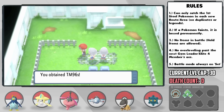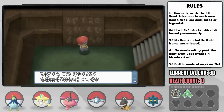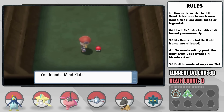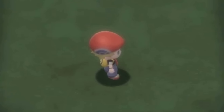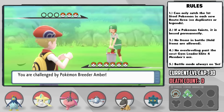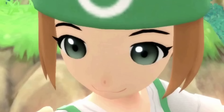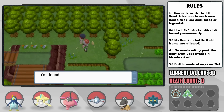After picking up Strength from the lovely old ladies at the Lost Tower, we head to the Solaceon Ruins, which have two key items in the bottom room — the Mind Plate and the Odd Incense, both of which boost the power of Psychic moves by 10%. Given that we have Everheart and Whiplash, I'm glad we get two. On Route 215, we can pick up the Fist Plate, which I have a funny feeling will be useful later on.